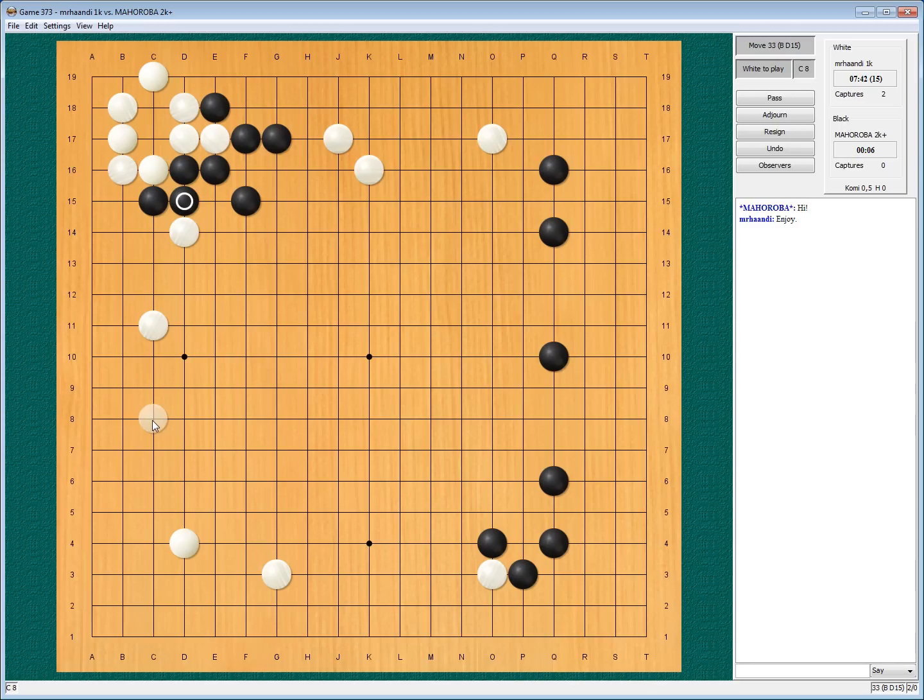I maybe have to pull back. But since he has no two eyes, he is not prepared to fight in this area, so I still can try. Now I have poked out his eye in sente, making good shape. And I like this result for white.